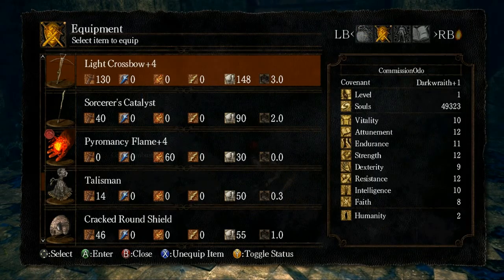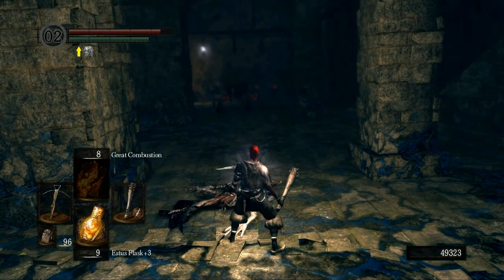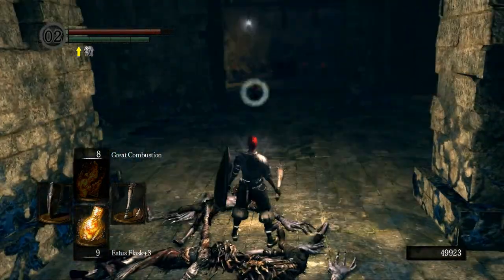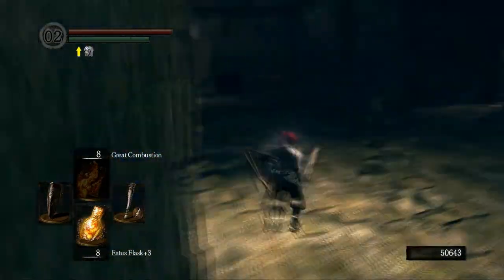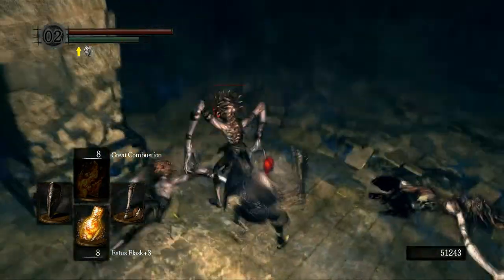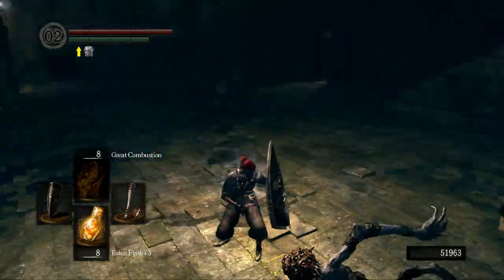I like to aggro one at a time. There's also a sorcerer up top — if you get too close he'll start shooting at you and might even jump down and chase you, so bad idea to get close. The best way to free-aim a crossbow is to just walk straight at your target, point the camera straight at them — you'll hit them a lot of the time that way. There's a Soul of a Hero there as well.